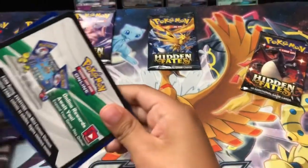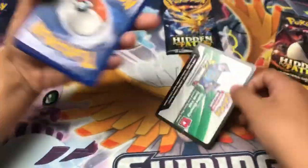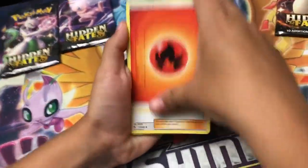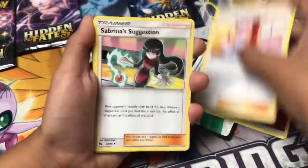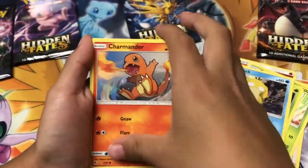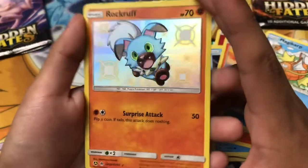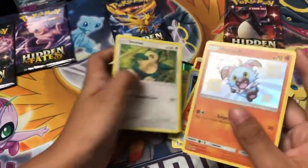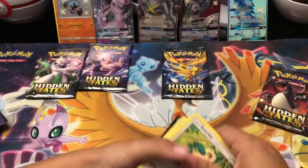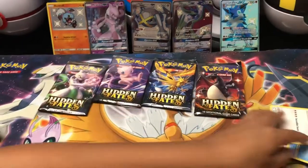I hope we get a Charizard Shiny or one of the four guardians — gold Cynthia maybe. Fire energy, Caterpie, Psyduck, Charmander, Magikarp — and a Magikarp Shiny! My second one! So we still got a Magikarp Shiny. We got a lot of pulls and we still have four packs left. It came up Mewtwo!